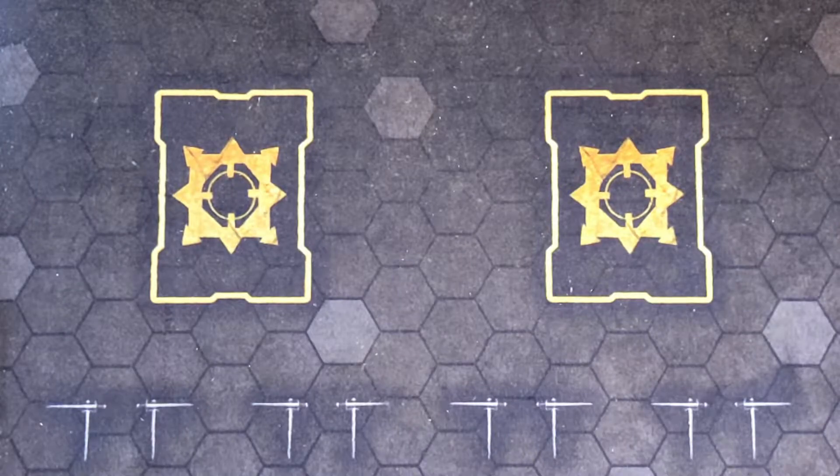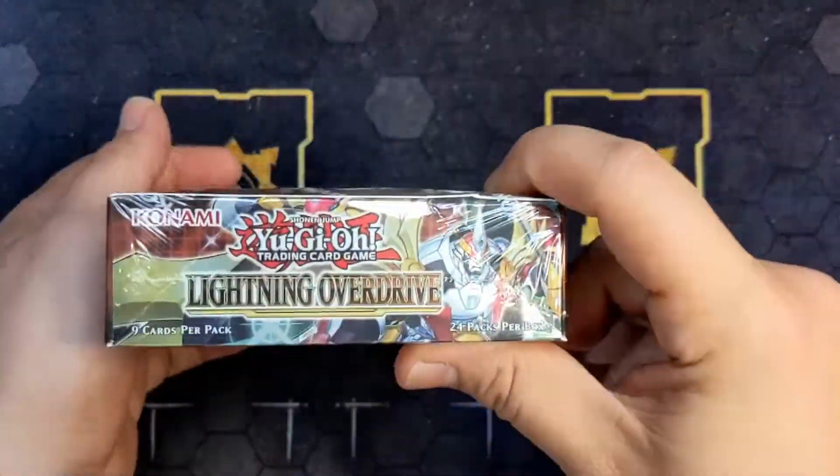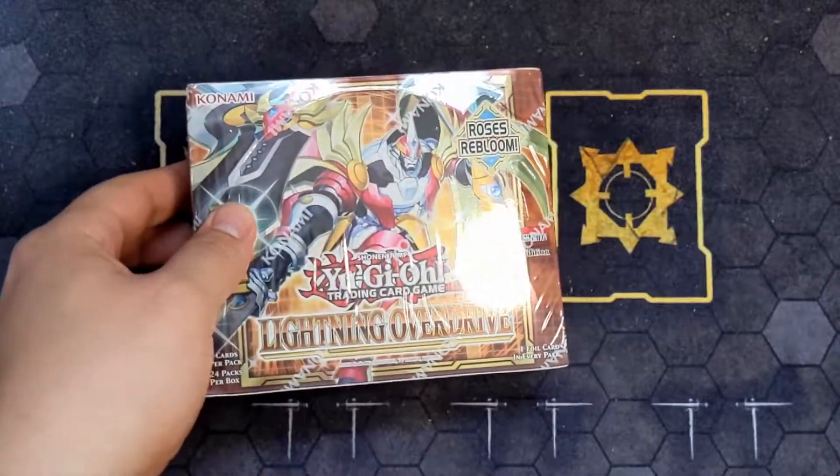How's it going Highlanders? This is yours truly, Chills the Highlander Duelist, coming at you with a box opening. Today we are opening a box of Lightning Overdrive. We are on a search for some Starlight Rares, and we are also hoping for some Mew Beta Fafnirs and some Diviners.